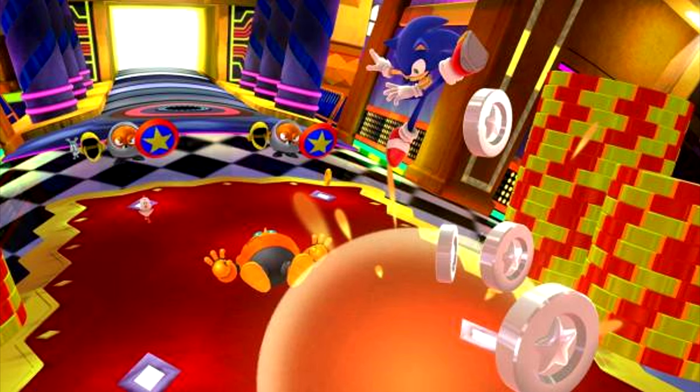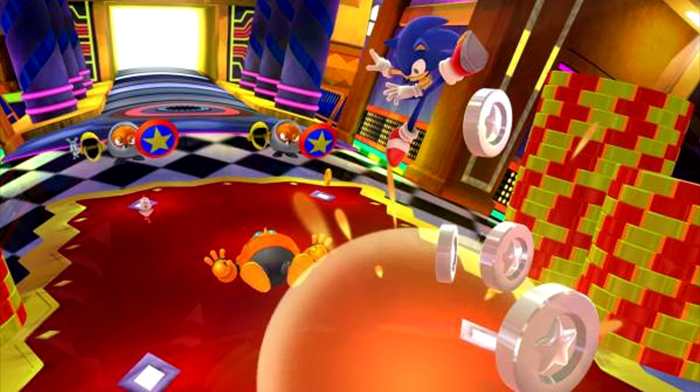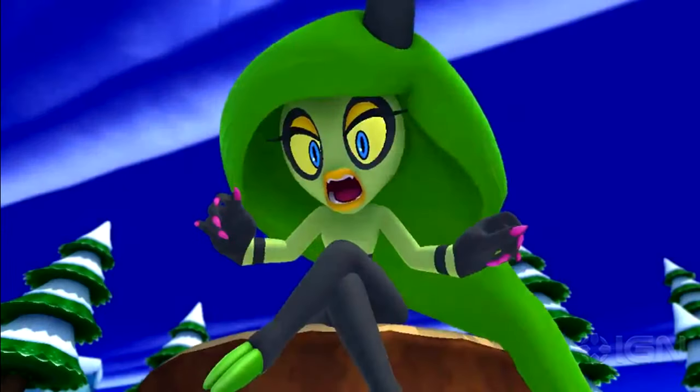There were a couple of things I wanted to talk about from the trailer that I missed yesterday, because a few people mentioned them. If you look in the trailer when you see the green female devil from the Deadly Six, you can actually see that's the snow stage in the background, with pine trees covered in snow. I forgot to mention it in last night's video even though I meant to.